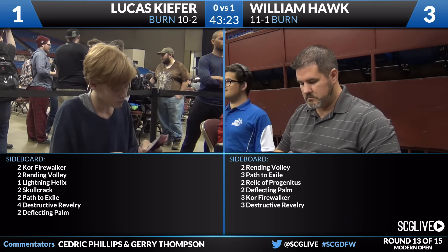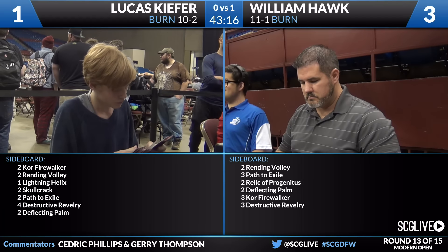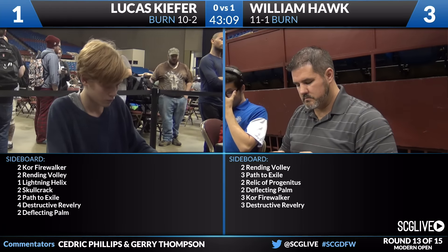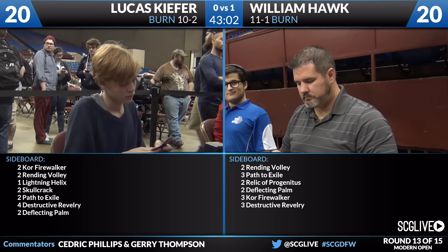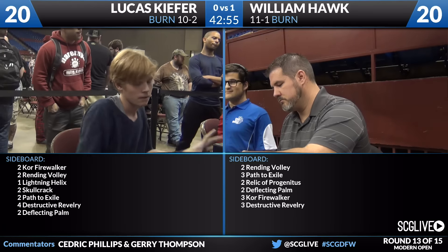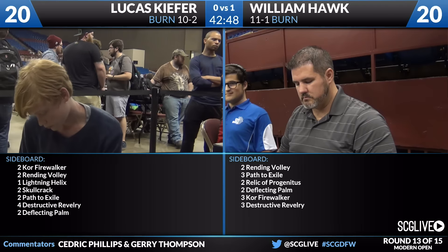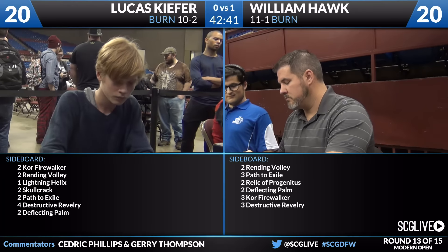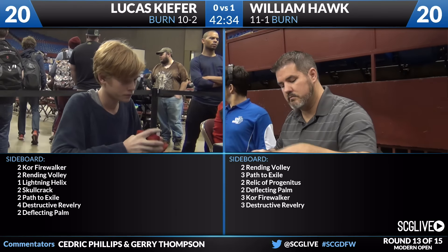We'll take a look at the sideboards for both players. Lucas Kiefer: two Core Firewalkers, two Rending Volleys, a Lightning Helix, two Skull Cracks, two Path to Exiles, four Destructive Revelries, and two Deflecting Palms. I definitely like Core Firewalker — that's the obvious one. Lightning Helix also likely for the mirror. Path to Exile maybe if you expect your opponent to have their own Core Firewalkers — it's one of the only cards that can actually get rid of it. For William Hawk: two Rending Volleys, three Path to Exiles, two Relic of Progenitus, two Deflecting Palms, three Core Firewalkers, three Destructive Revelries. Very similar. William has a few extra cards plus the Lightning Helixes main deck.